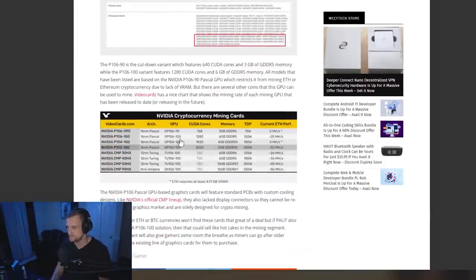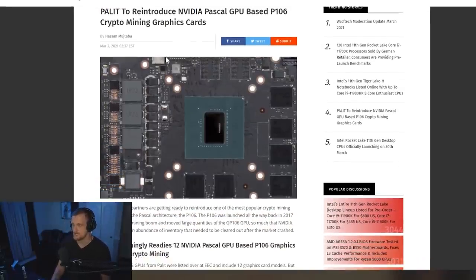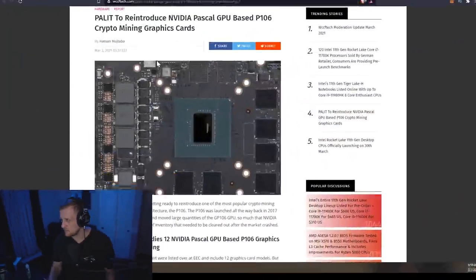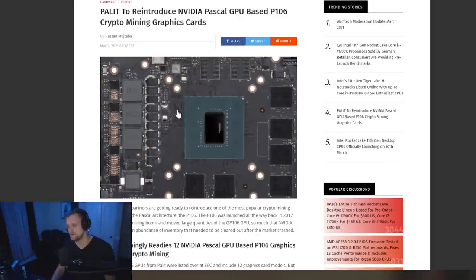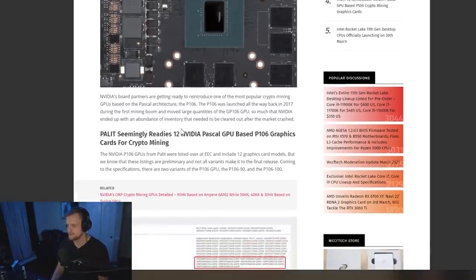This article is coming from WCCF Tech via videocards.com for the hash rates. Essentially, Palit is set to reintroduce Nvidia Pascal GPU-based P106 crypto mining graphics cards. The P106 was launched all the way back in 2017 during the first mining boom and moved large quantities of the GP106 GPU — so much that Nvidia ended up with an abundance of inventory that needed to be cleared out after the market crashed.